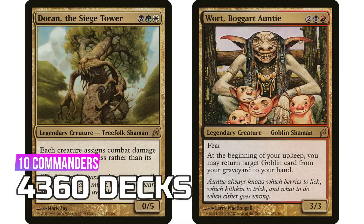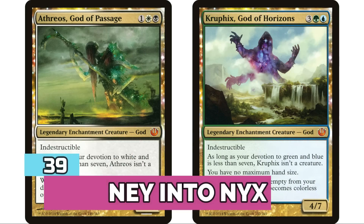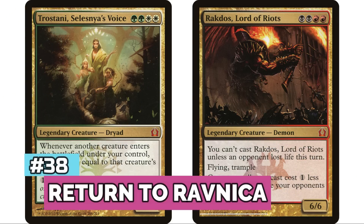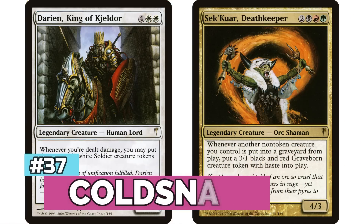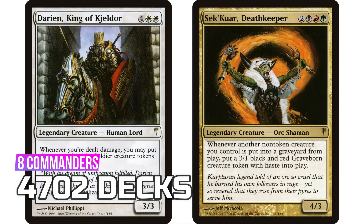At number 40, Lorwyn has 10 legendary creatures for 4,360 decks. At 39, Journey into Nyx has six legendary creatures including the multicolored legendary enchantment creature Gods for 4,608 decks. At number 38, Return to Ravnica has five legendary creatures for 4,656 decks.